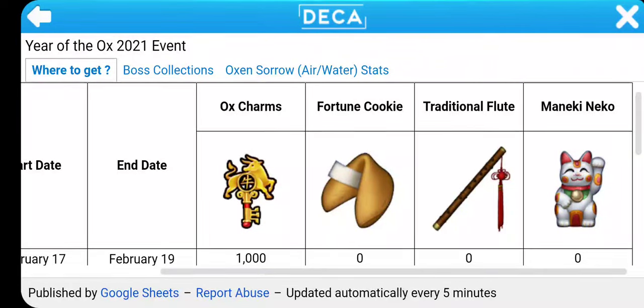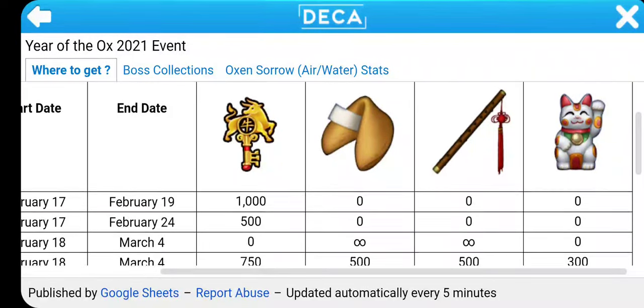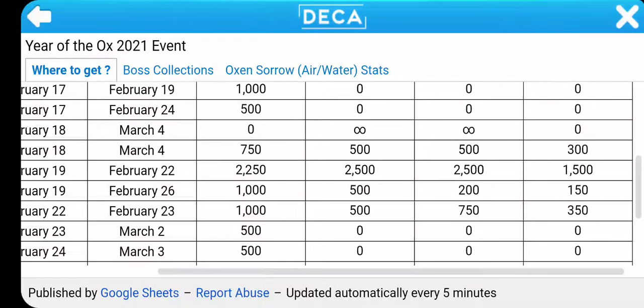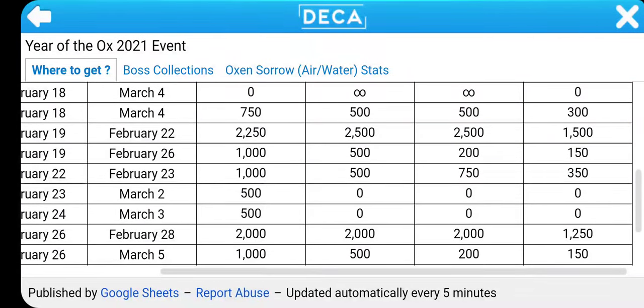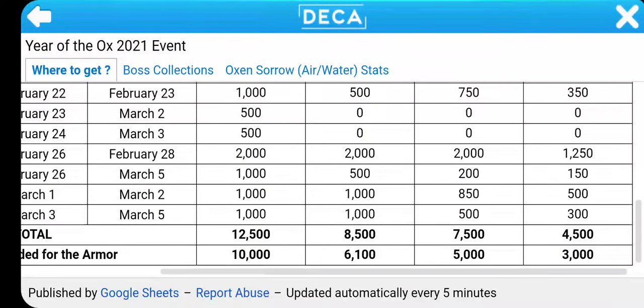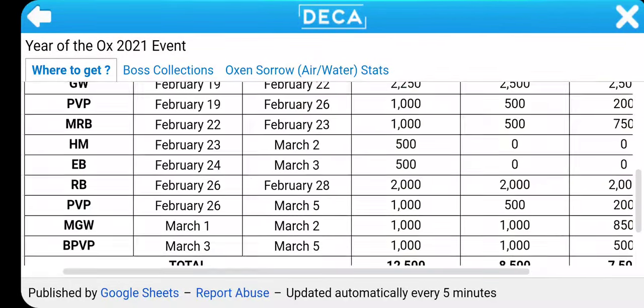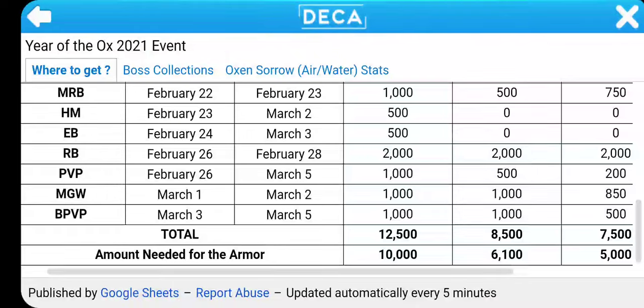Oh, it's a flute! Fortune cookie, flute. And then there's the main key, Nico. So these are definitely going to be hard to get. Let's be honest here — I'm getting this armor to T10 and T10 only. I'm not going to go all out for Water and Air armor. But maybe for that 4 extra HP.